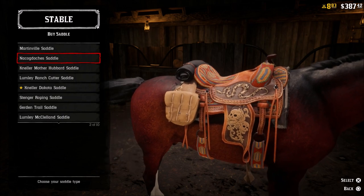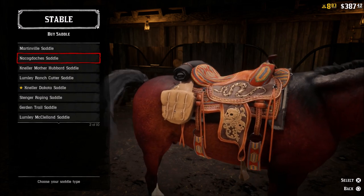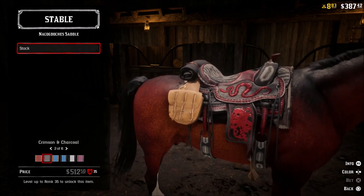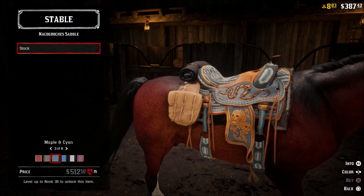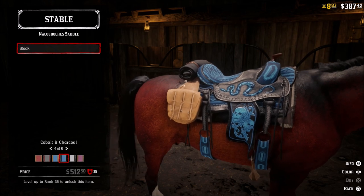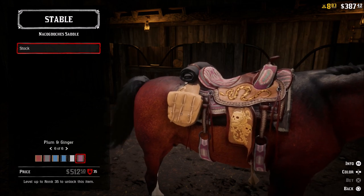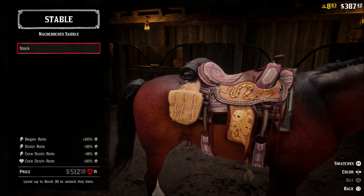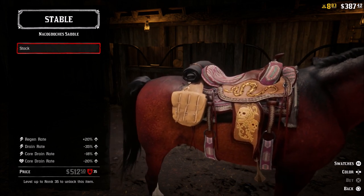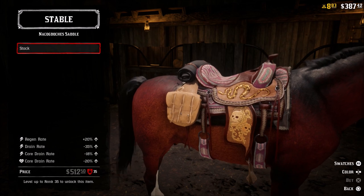Here is the knock-o saddle — I'm not going to try to pronounce it because I will butcher it. This is by far the best looking saddle in game in my opinion, and it has some really good stats. It is a bit expensive — you're looking at $512. But for that look, I would pay $512 if you have it, because it looks phenomenal and its stats are very, very good as well. It unlocks at level 35. Your regen is plus 20, drain rate negative 35, core stam drain negative 18, core health negative 20. This thing has a lot better stats than most of the other saddles in game up to a certain point at higher levels.